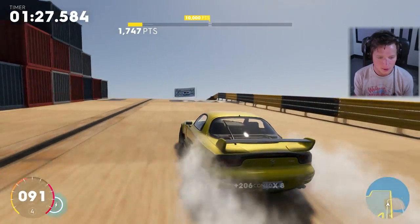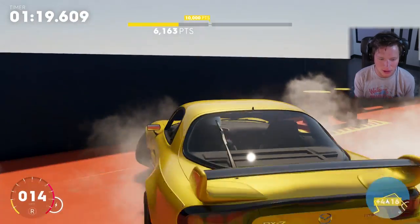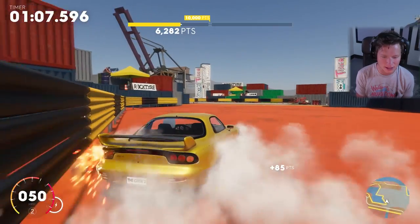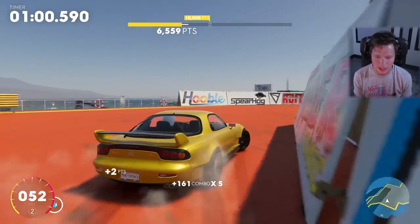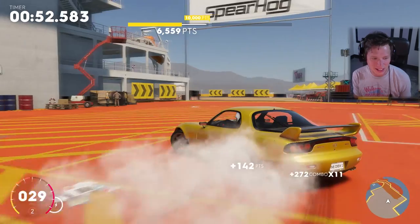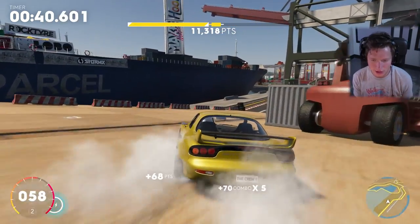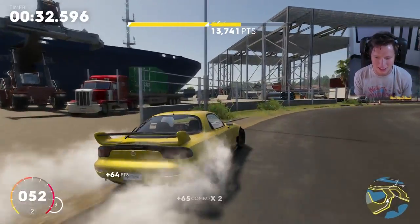We need 10,000 points. What if we did like a full 360 here? Dang it. I thought we were going to be able to do like a 360 and then whip it back around. This is really interesting, dude. Oh my gosh, it's like you're on ice skates. Let's do a 360 — yes! That's what I was trying to do in that last section. Not as smooth as what I was looking for, but we got it done. There's a ridiculous amount of smoke and ridiculous angles that we're able to take and still be drifting.